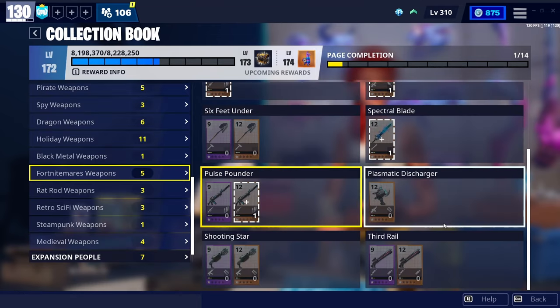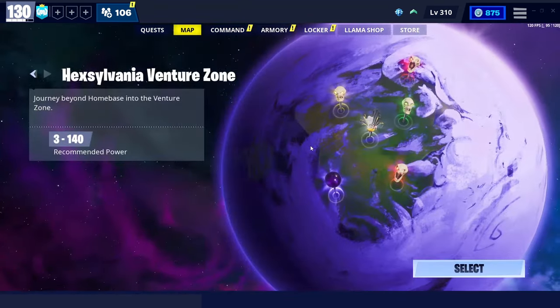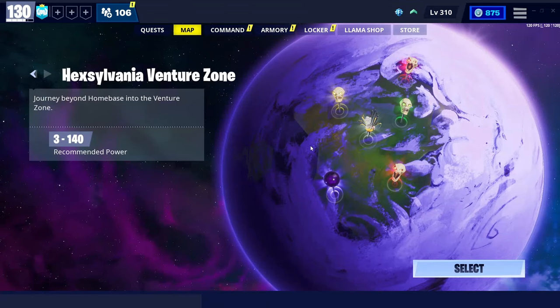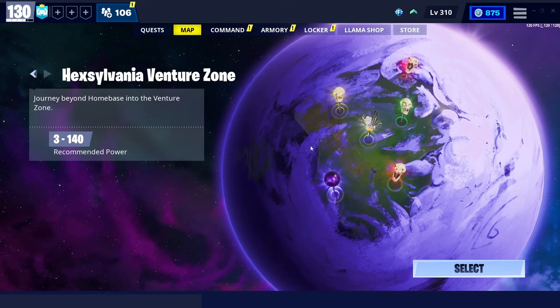Certain weapons that are more rare need the weapon recruitment vouchers. I'm going to be showing you guys how to get them today. And basically, after you get one, you just purchase it and unlock the weapon in your schematics.